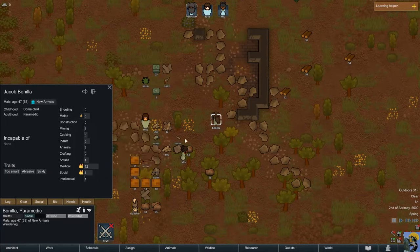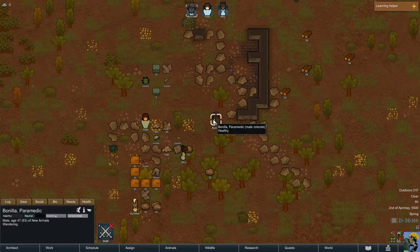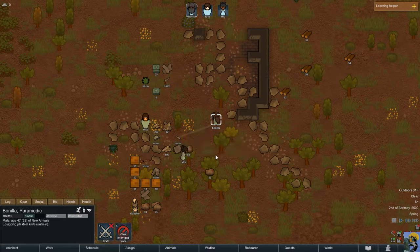Bonia has a melee skill of 5, which is the best among our colonists, so I'm going to give him the knife. The first thing we want to do is get our people equipped with weapons in case anything bad happens. I select Bonia, right-click on the knife, and select 'Equip the knife.' When I unpause, he'll go equip it. Right-clicking on a task and having a selected colonist do it is a way to issue a direct command.